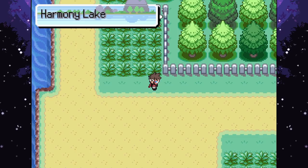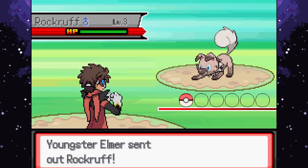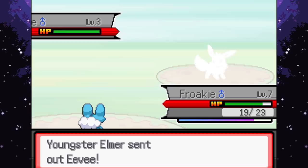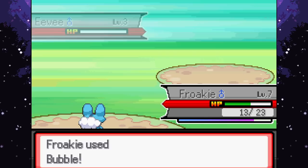Arriving at Harmony Lake - greeted by a trainer quoting Elmer Fudd: 'Be very very quiet, I'm hunting wabbits!' He sends out a Rockruff - easy with Bubble! Critical hit - nice. Reaching level 7. There are Leo, Eevee, fire types and rock types around - perfect for a water type. Bubble is destroying everything. The battle music remix is really nice! Looking around Harmony Lake to find some new team members.